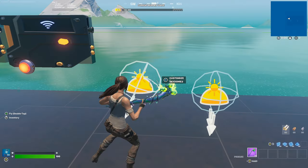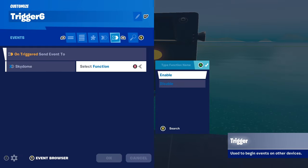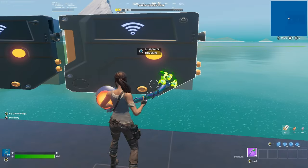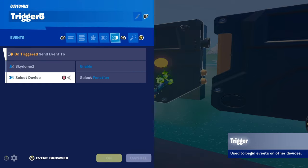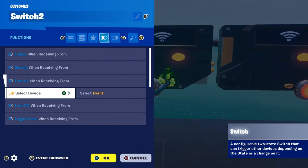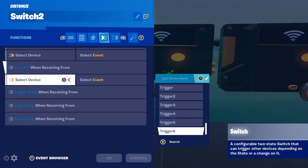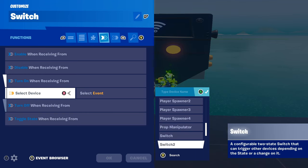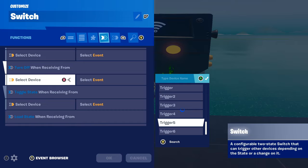Click on the Day Time Trigger: On Trigger Send Event to Sky Dome - Enable; Sky Dome - Enable; Sky Dome 2 - Disable. On the Night Trigger: On Trigger Send Event to Sky Dome 2 - Enable; Sky Dome 1 - Disable. On to Button 1: Turn On When Resume From Trigger 5, On Triggered. Turn Off When Resume From Trigger 6 On Triggered. Button 2: Turn On Resume From Trigger 6, Turn Off When Resume From Trigger 5. Copy these two and move them in just a little bit.